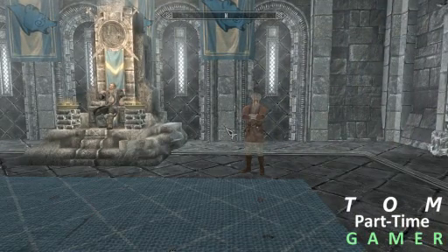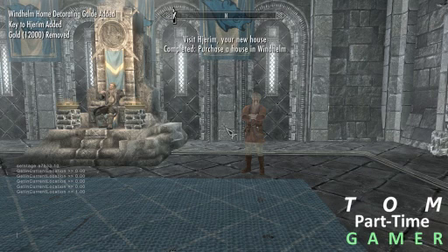So you're going to enter the console and type this in. E33 space 10, enter — and 'Visit Hjerim, your new house' is completed. 'Purchase a house in Windhelm' — completed.